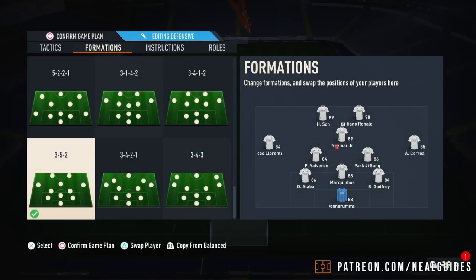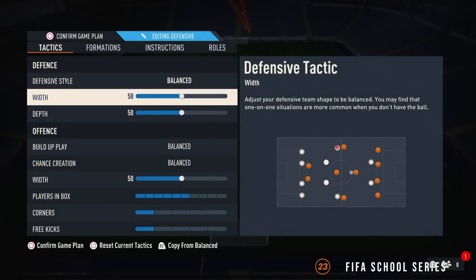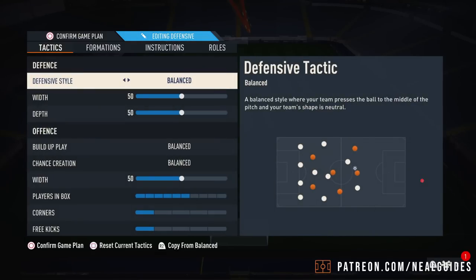Defence style — now this is important. You can use pressure on heavy touch or possession loss if you're division 3 and above, but I'd recommend leaving it on balanced. Just because of the way you lose a ball, the only downside of this formation is you have three defenders when you're attacking. You're defending the counterattack but you've got to wait for the others to come back, so just leave it on balanced if you struggle with defending.